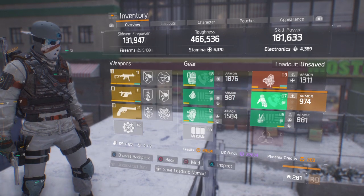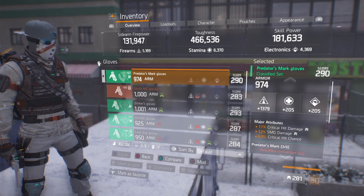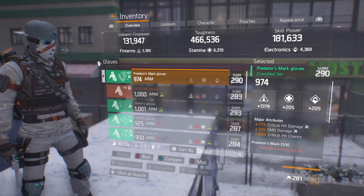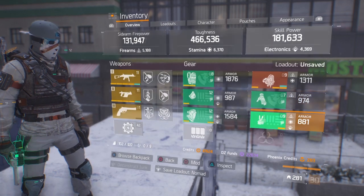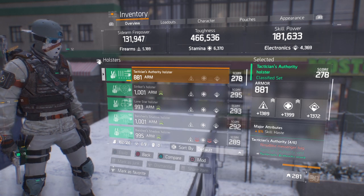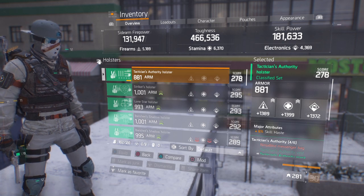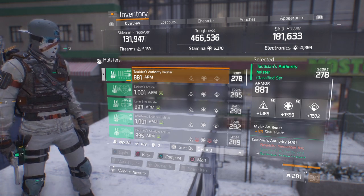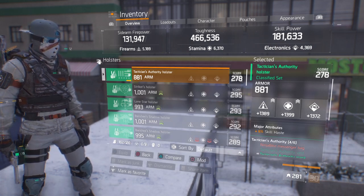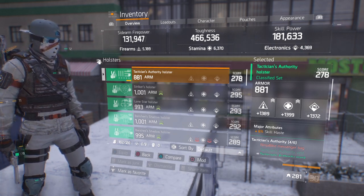You want skill haste on everything that you can get. Moving on to the gloves — since I'm primarily using the SMG, we have the trifecta with crit hit damage, SMG damage, and crit hit chance. 1379 base stat. Moving on to the holster — in the major attributes we have skill haste at 881, which is a low armor roll. My Striker holster and the Banshee one below is at 1001, but it's only a 278 gear score. As I accumulate the requirements to keep optimizing each piece, all these stats and values will go up.